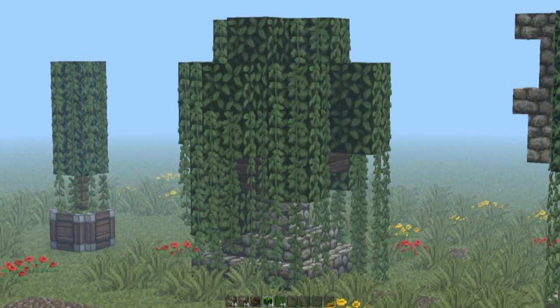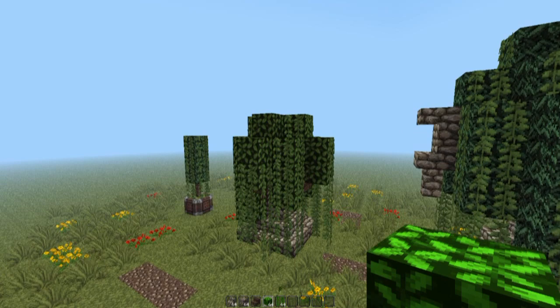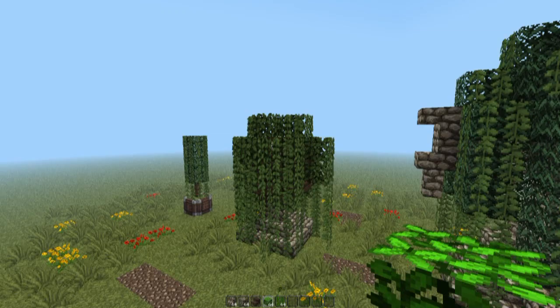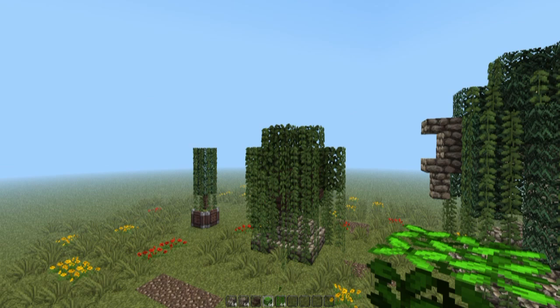Moving on to the second design — this is a much larger flower pot, probably fit for a mansion, but it's up to you what you want to use it for. I think it works well in most cities. The only issue is the leaves. If you change the graphics to fancy, you'll notice that you'll be able to see through them, and I do have a redstone lamp — well, it was actually glowstone — but it's up to you whether you want to use fancy graphics or fast graphics. I think it looks good both ways.